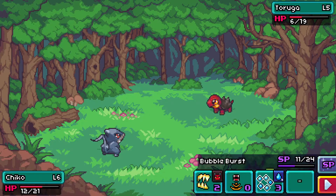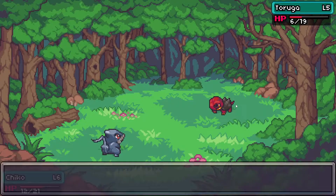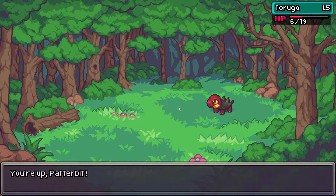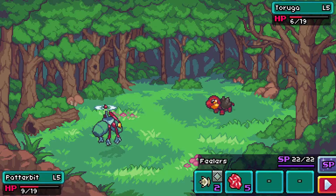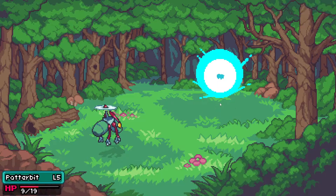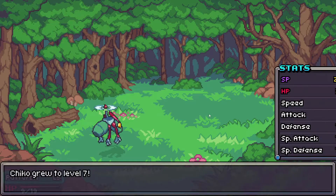Still pretty tanky. What I'm going to do is actually send out this one, because I think it's good to share our XP if we can. I'm not sure if Pater Pit would pass this attack here or how much Slam will do. Thankfully it didn't hit us again — a critical hit could be devastating here. Perfect, and that's all she wrote. Level 7 — nice.